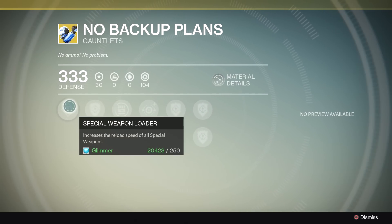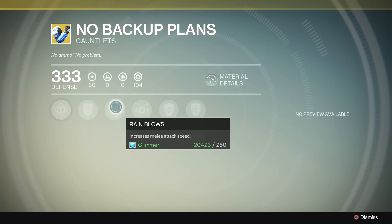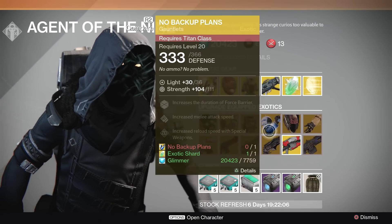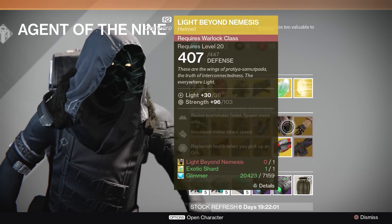Next, we have No Backup Plans. It has Special Weapon Loader, Rain Blows — increased melee attack speed — and Improved Disintegrate, which increases the duration of Force Barrier. This one's going to be great if you're in the Crucible using your melee a lot. Otherwise, I can't see it being super useful in PvE.